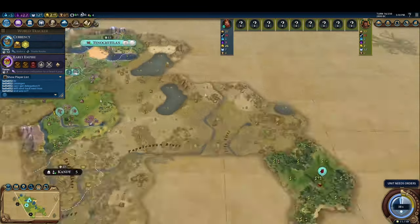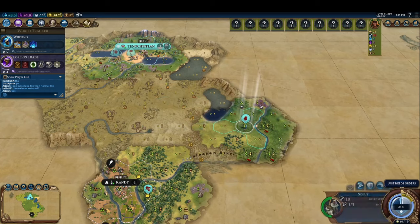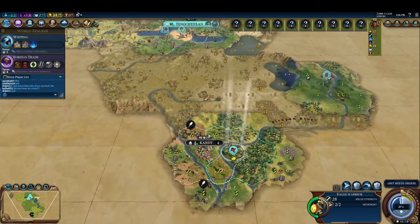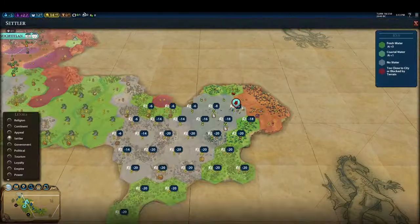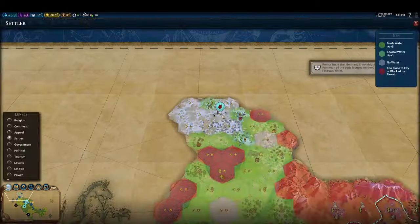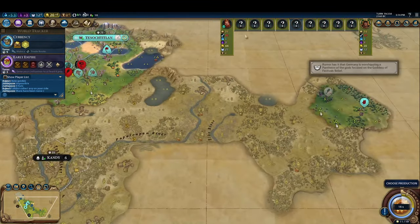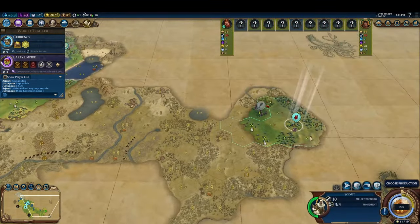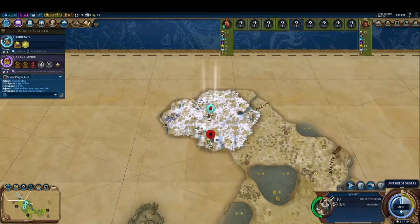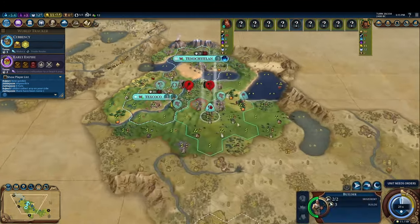When moving our scouts, we move them one tile at a time. This allows us to respond to new things we reveal as we move, like tribal villages. Additionally, we make use of the settler map lens, which by default can be toggled by pressing four on your keyboard. When we see red in a spot that looks like it should be a valid settling location, it means there's a city within three tiles of that spot. This allows us to spot city states and other players from further away than we would otherwise. Since being the first player to meet a city state nets you a free envoy, this trick is extremely useful.